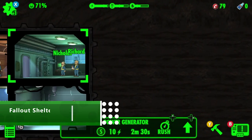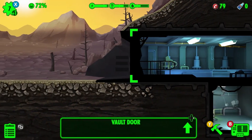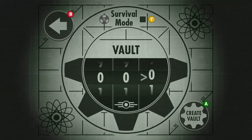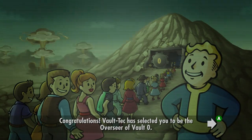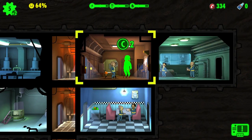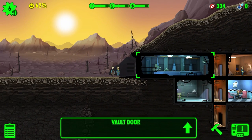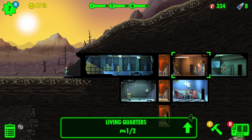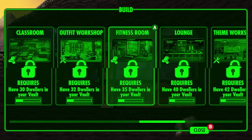With Fallout 76 announced, now's the perfect time to get into the post-apocalyptic spirit with Fallout Shelter, the addictive strategy game about managing an underground community of survivors. You are the boss of your own vault, tasked with keeping your inhabitants safe from the dangers of the wasteland while expanding it with new facilities. Each dweller has a unique set of skills, and to get the most out of them you have to assign them to certain rooms. You can send people out into the wasteland to gather supplies, but you'll have to arm them with weapons, build restaurants to give them food, and establish med bays to heal them when they come back — if they come back at all.